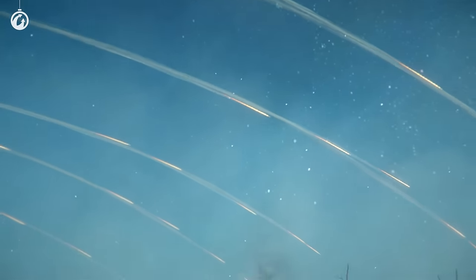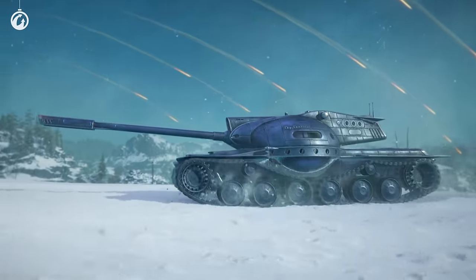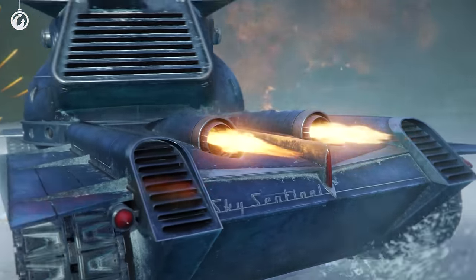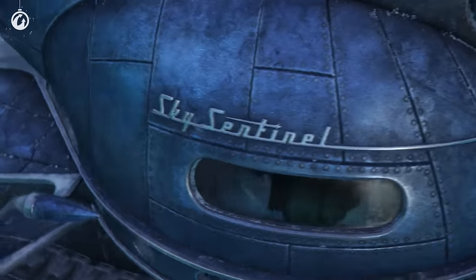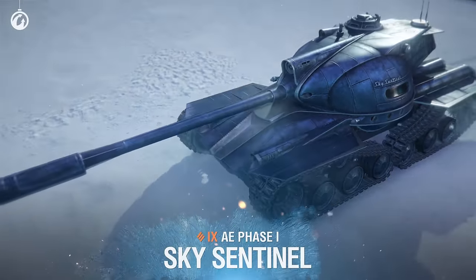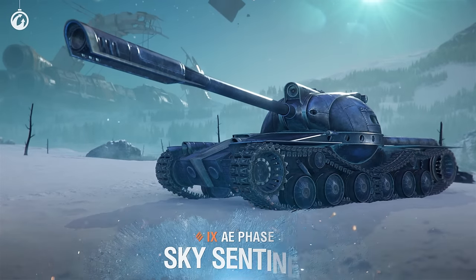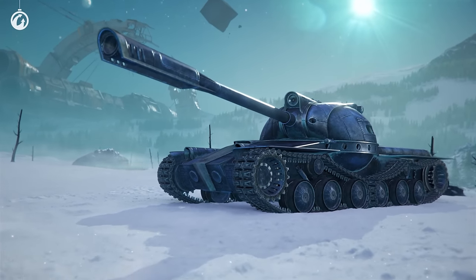The next style simultaneously refers to the past and thinks about the future — or about whether the holiday season is celebrated on Alpha Centauri. The AE Phase 1 shines as bright as a guiding star and is ready for new discoveries and victories.